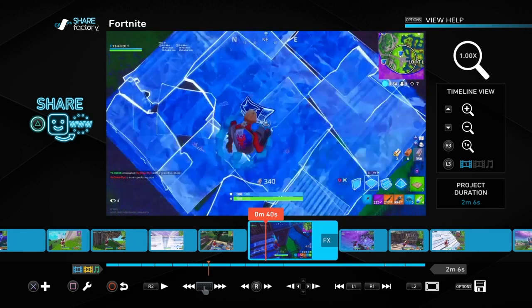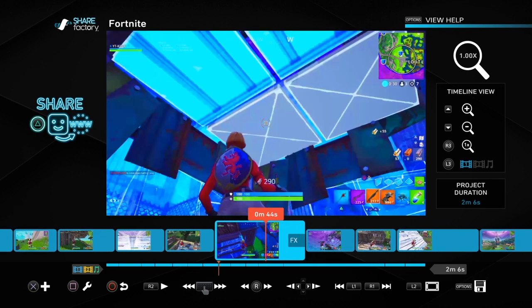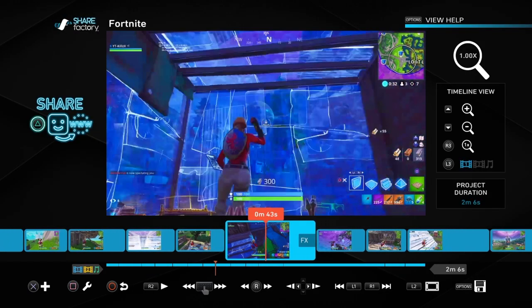Look at the quality difference — look how much better it looks! If you guys don't like that, you can go to Edit Filter, then Filter Settings, and turn it up to make it even more. But I do not recommend going too high because people don't like too many colors. You can turn it down or up however much HD quality you want. I put it on like 35.